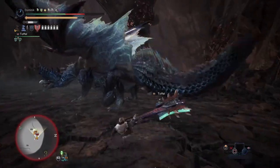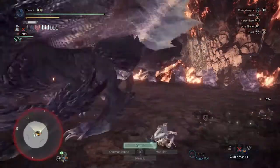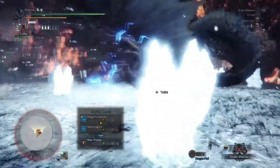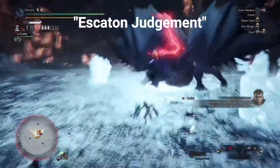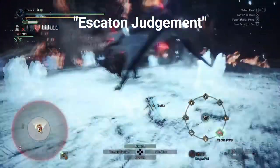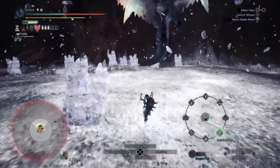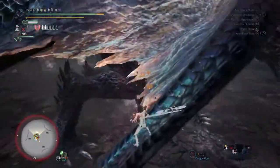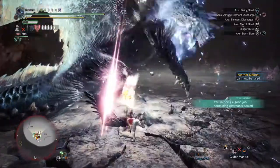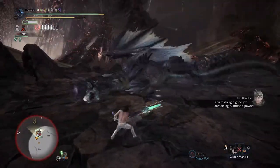But why do you even have to attack him with elemental weapons? You have to do this in order to weaken his strongest attack, and that is Eschaton Judgment. If you don't manage to weaken this attack, you just die from it — there is nothing you can do. You can weaken his Eschaton Judgment up to three times, but one time is already enough to survive this attack. When Alatreon topples to the ground and the handler speaks to you, you have managed to weaken his attack.